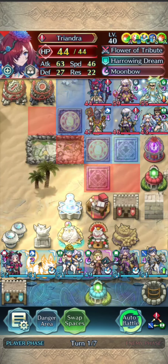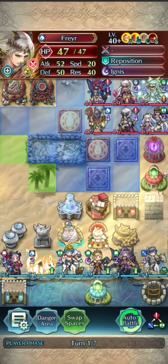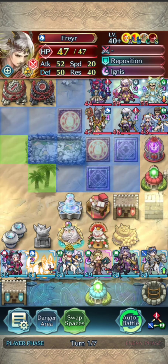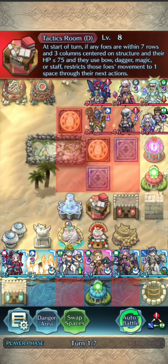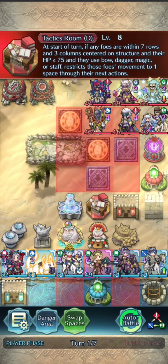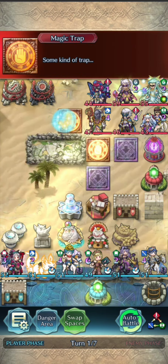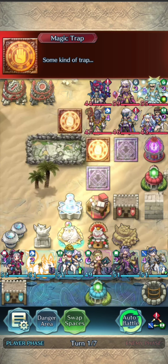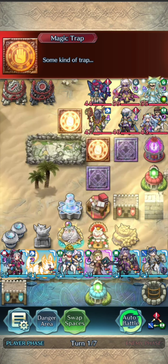I'm going to go straight up, step on the trap there, and figure out whether or not it's real, and then back out. Not a lot of threat range here, particularly because Freyr doesn't have his weapon equipped, which is again a very interesting choice. But once we break the structures here, we'll be able to go up and figure out the rest from there.